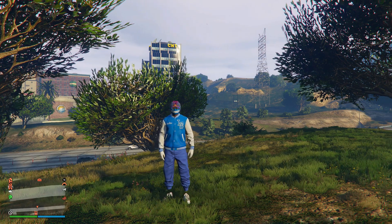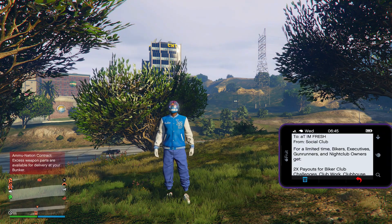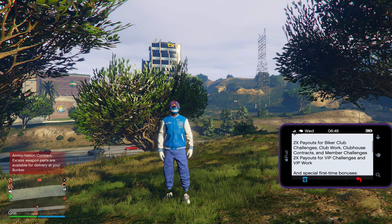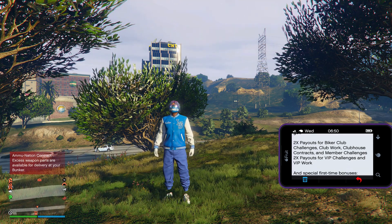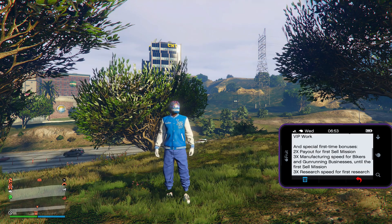Getting into double money and triple money for this week, we will be having a secret email. Open up your phone, go to your emails, and you should see an email from Social Club Limited Time Bonuses. You guys can see we're going to be having double money payouts for biker club challenges, club work, clubhouse contracts, member challenges — two times money and RP — as well as VIP challenges and VIP work.